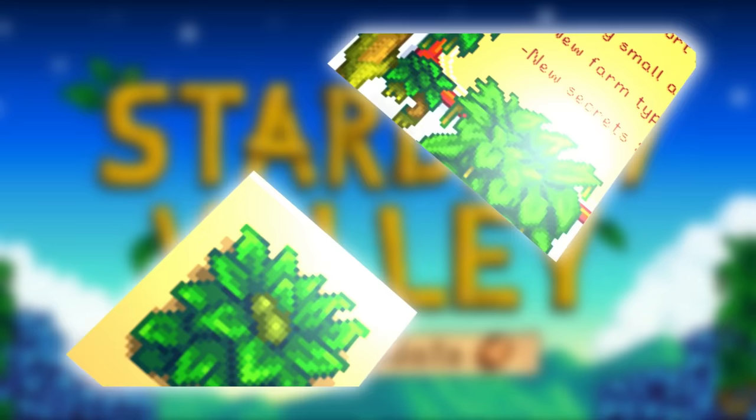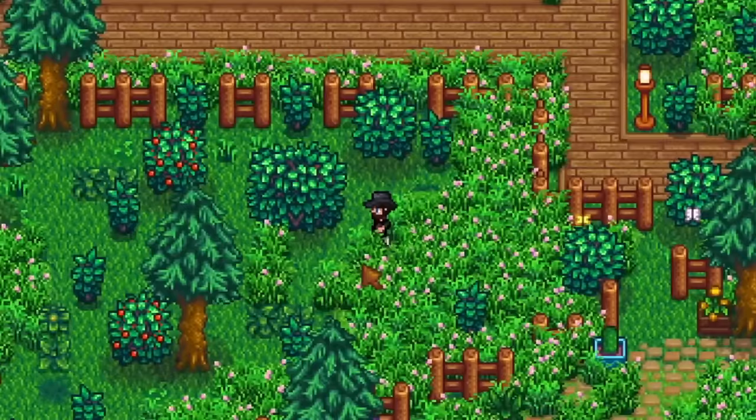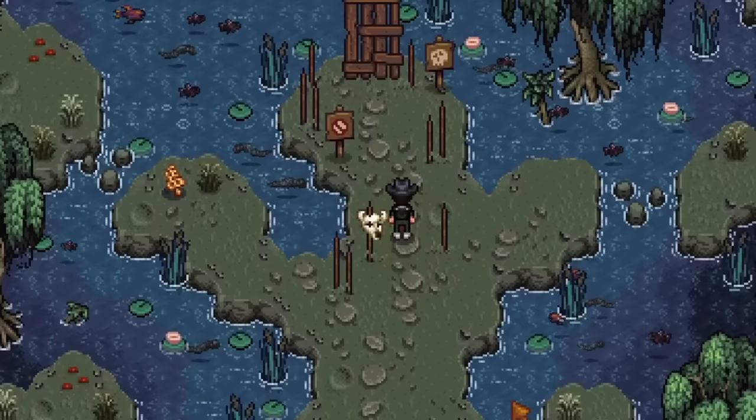We also have a new bush that again screams a swamp biome to me. This could be a number of things — a brand new forageable bush that you can harvest items from, or some kind of giant weed that could spawn on this new farm type. Because if we have a swamp, the soil could be constantly wet, and that could be one of the benefits of this farm — you'd never have to water or use a sprinkler.